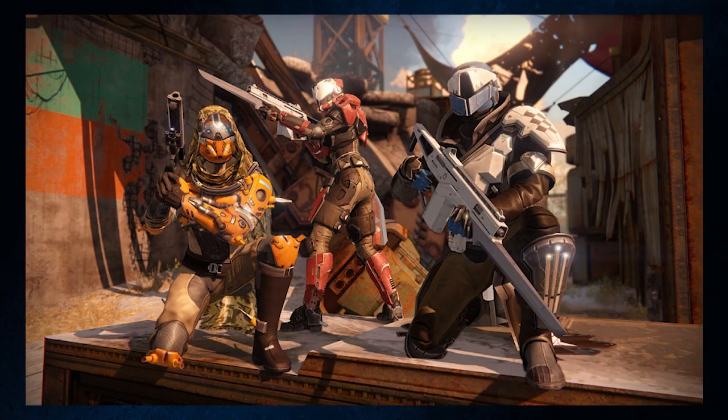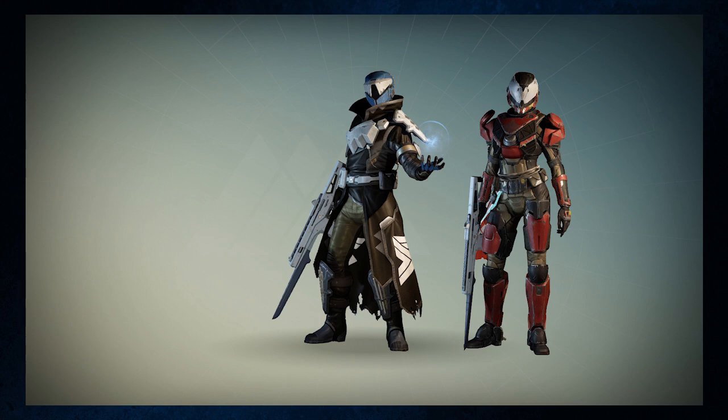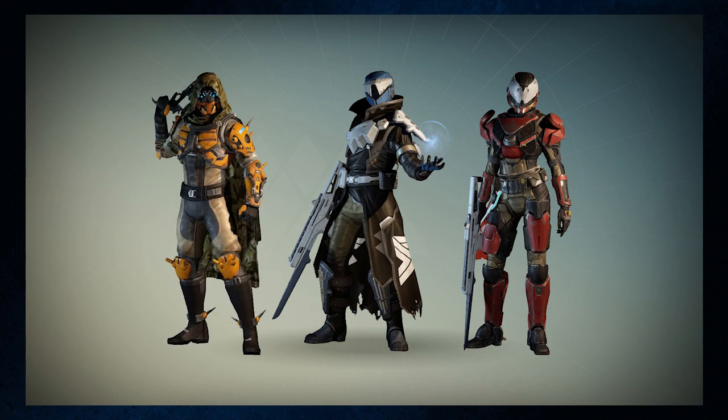Each class will also receive a set of armor. For the Warlock class, the Manifold Seeker Armor; for the Titan, the Vanneeter Armor; and for the Hunter, the Argus Armor.